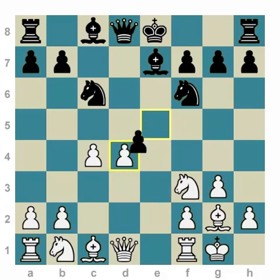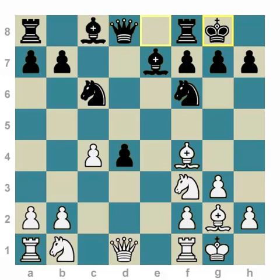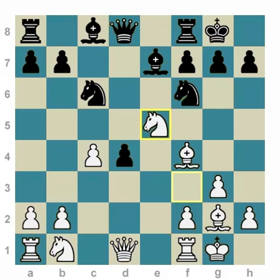Bishop E7 — this was a very popular variation. ExD, ExD, Bishop F4, a strong move for White, castles, Knight E5. Interestingly, about 30-40 years ago this was a very popular variation, and about 70 years ago in the world championship match tournament — where Botvinnik won and became world champion — it was played with Keres, Fine, and Averbakh. There were some top players in the world. This was popular, and after Knight E5 games continued like this.